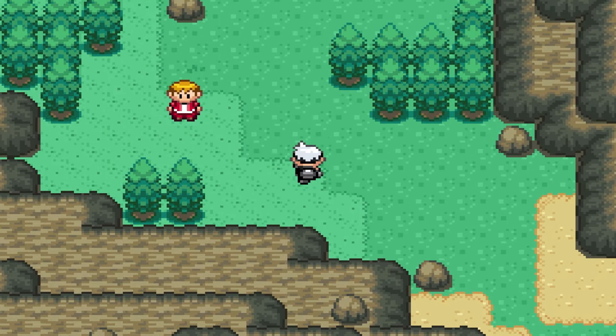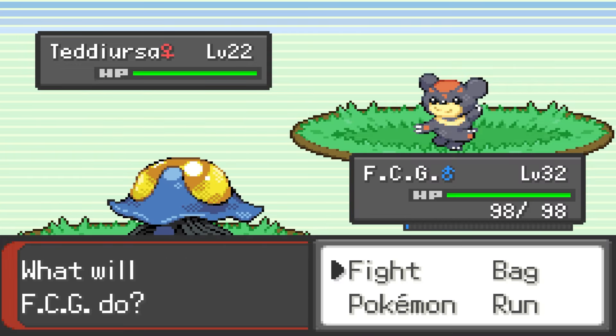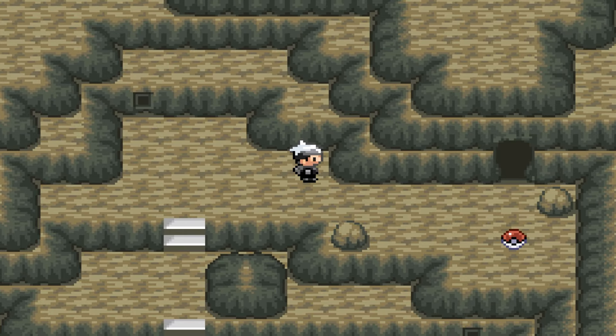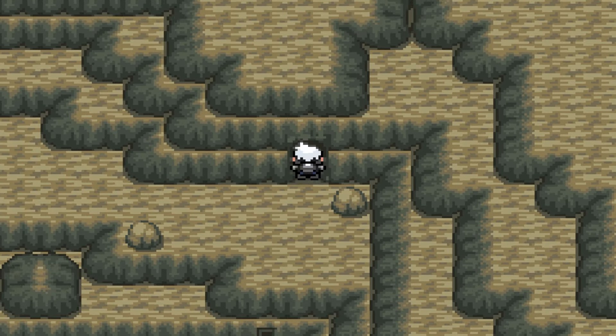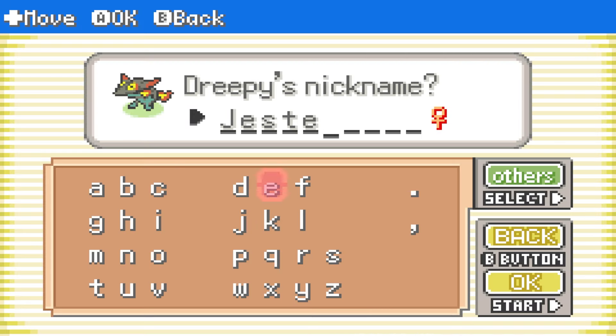Next we're off to get some FIRE encounters — literally, almost all of them are Fire types. First, it's off to Route 112 to catch our very own Sunbear Teddiursa named Fern, who would quickly evolve into Ursaring. Then we head over to a new area right outside of Fiery Path Tunnel called the Burning Grotto, with a 2% encounter of the Fire Dragon Dreepy. Jester took quite a while to find, but we are glad to have her on the team. She can also evolve immediately into Dragcloak.